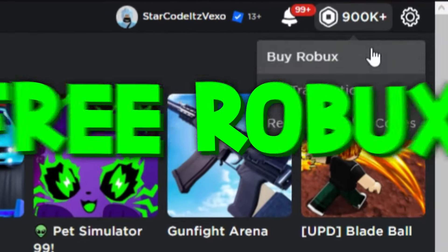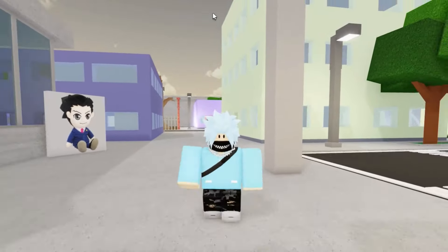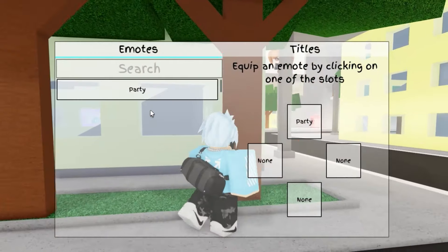This is how to get and use emotes in Jujutsu Shenanigans. If you go to your backpack, this is where your emotes are. There's a list of emotes that you have here.